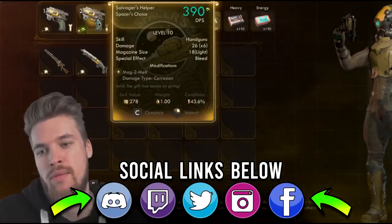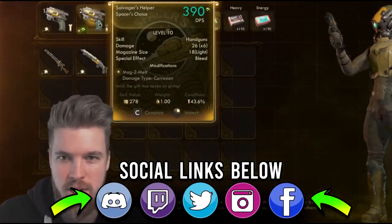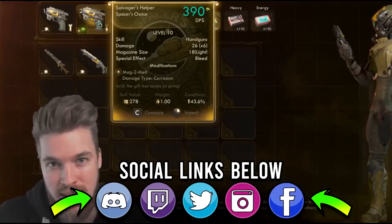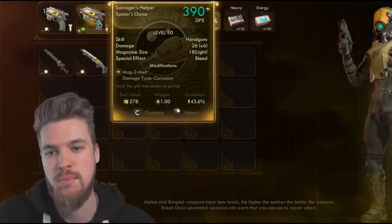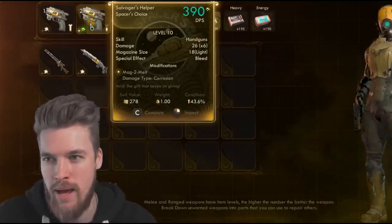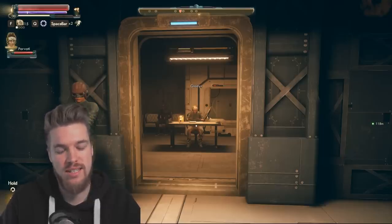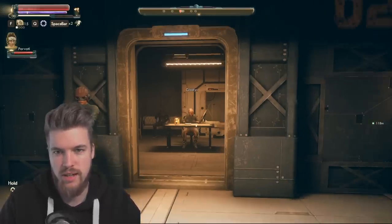The one drawback with this weapon is its condition, which is going to reduce quite quickly because it fires so quickly. Every time you fire it releases a smattering of bullets, and each one of those bullets will reduce its condition slightly. So do be prepared to repair this weapon. Now we're going to cover our second unique item in this video, and it's a piece of armor. After we're done at Gladys, we're going to exit and run all the way back outside to the main Promenade area.